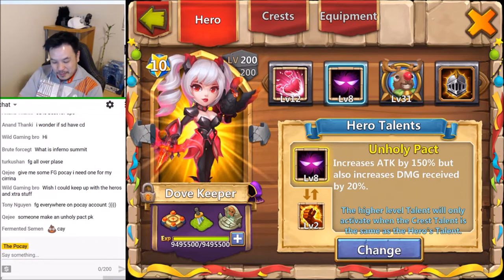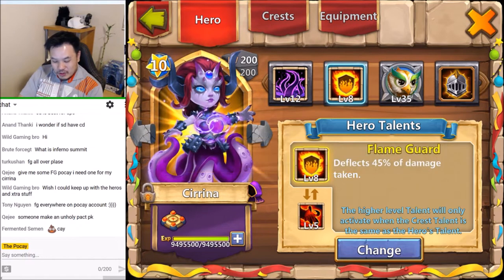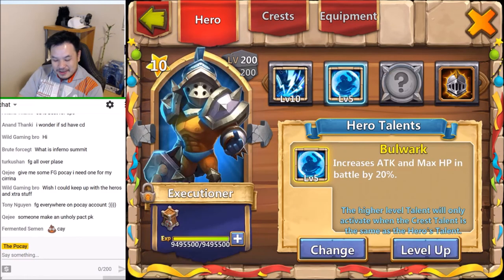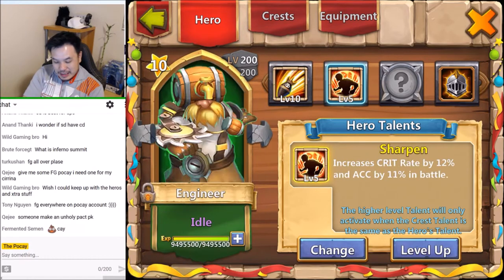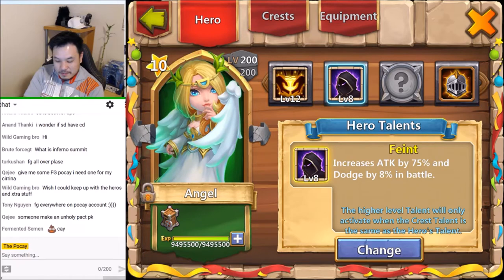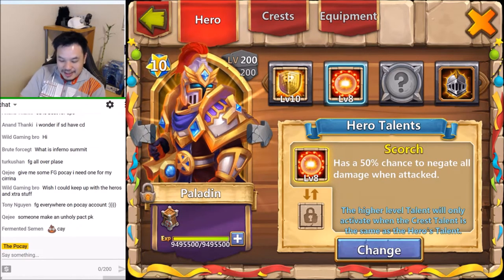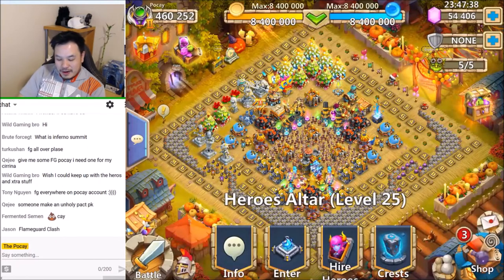We got the Flame Guard Sass and Holy Pack. Dovekeeper. Level five Zerk done on live on video. Flame Guard Serena. And the blues and greens we just go very quickly. I have a level eight one just for fun. And there you go.